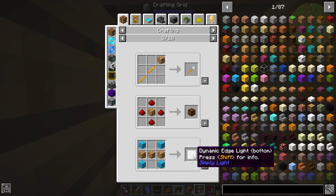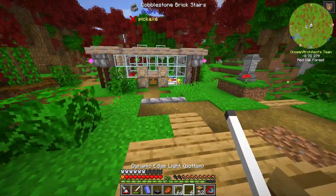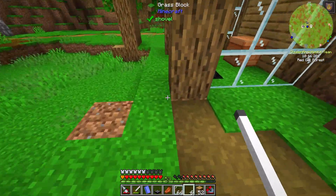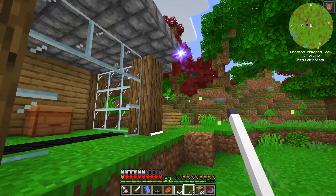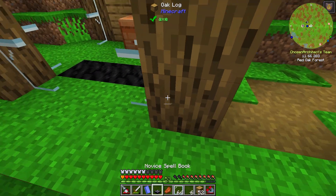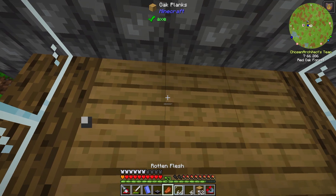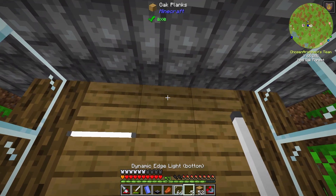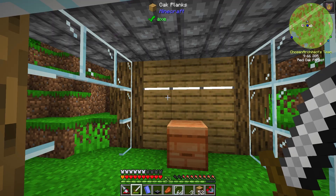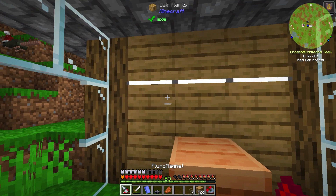I should be able to fill this in so we don't have a hole here. The smoke does seem to be blocked — man I just wish I had some good lights for these setups. Oh wait — my friend Flank's mod is in here called Simply Lights! I love this mod and it is actually in here. These dynamic edge lights are beautiful — I just want to use them in here. You can place them on the bottom of a block like this and they light up the bottom edge.